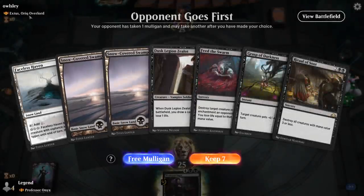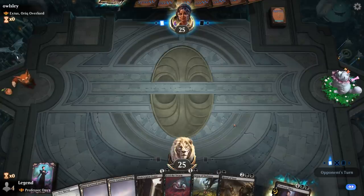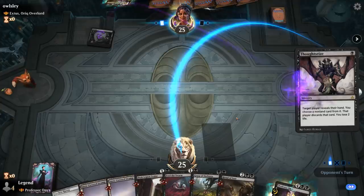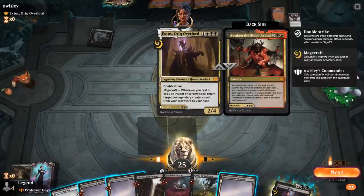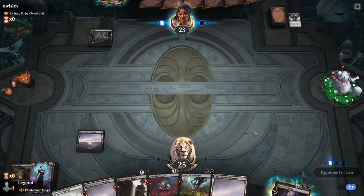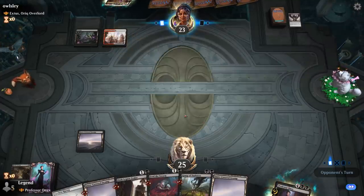Game 1: we're on the draw facing an Extus deck. Our hand looks fine with lots of removal and a Zealot to hit our land drops. A Thoughtseize opens up — guessing Extus is Mardu, so our opponent can play red and white. The opponent took a Ritual of Soot so they might be a token deck trying to use Awaken the Blood Avatar. We see Inspiring Vantage into a Valkyrie taking my Dusk Legion Zealot.